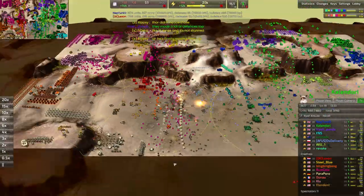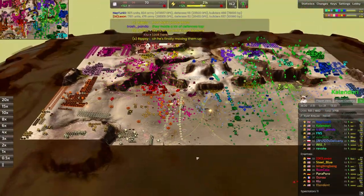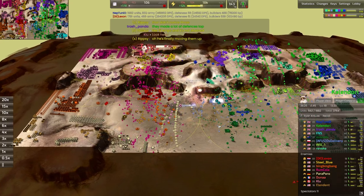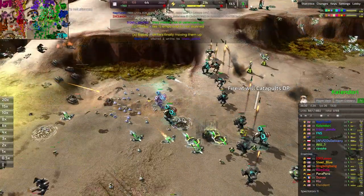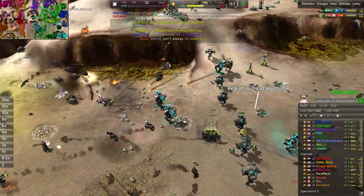We do a counter EMP bombing, trying to tickle the front line. More than anything we're just baiting out the bombers from our enemy. That's a lot of EMP bombers to go down right there just to paralyze a couple of catapults — I don't think that one was worth it.